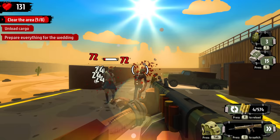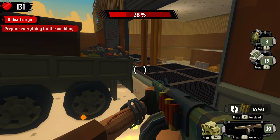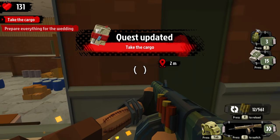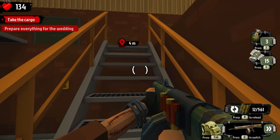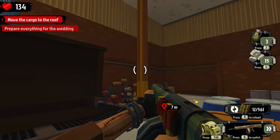This is a new facility too - this factory is actually pretty cool, big buildings all over the place. Unload cargo - oh look, it's like wedding stuff! Oh my god, we're going to get married in the abandoned factory. Place the cargo. Move the cargo to the roof - we're going to get married on the roof!